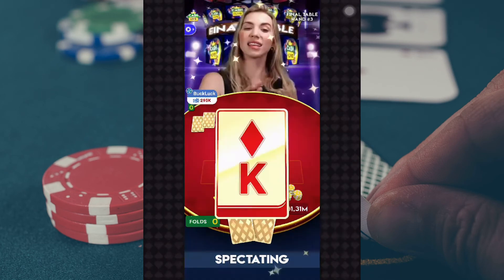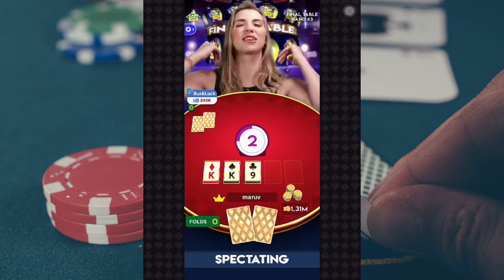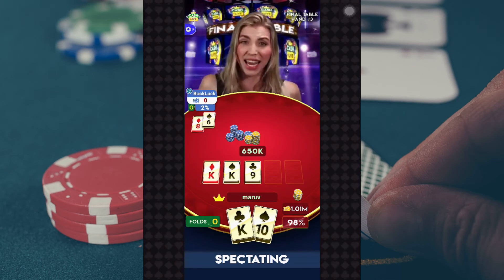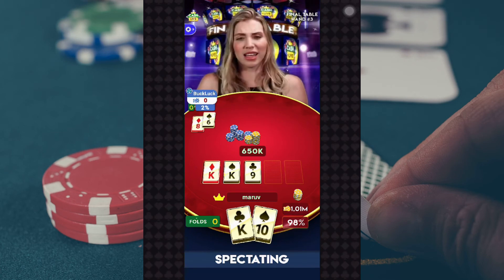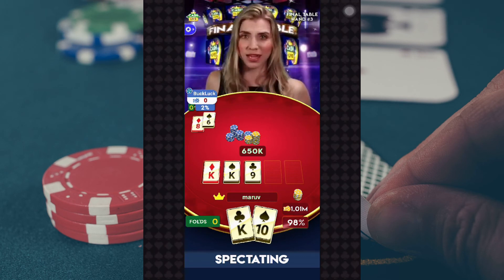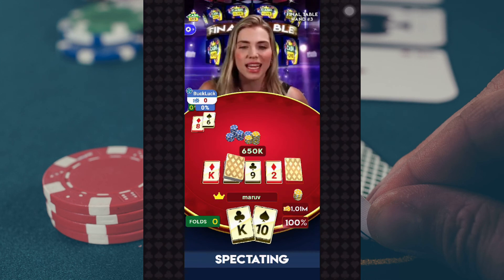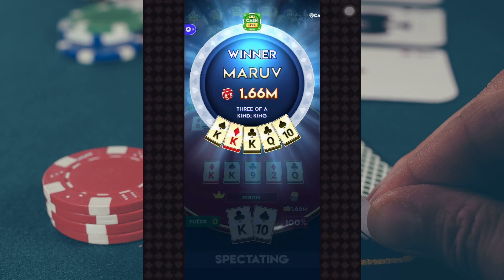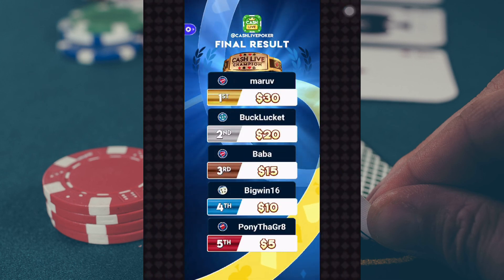Final table hand three. The flop is the King of Diamonds, the King of Spades, and the Nine of Clubs. No decisions left — we flip the cards. Maruv, the chip leader, holds King-Ten — trip kings for the chip leader! Buck Luckett holds Eight-Six. Buck Luckett needs serious runner-runner here, otherwise Maruv could end this tournament. The turn card is the Two of Diamonds — Buck Luckett is drawing dead. Maruv, with those trip kings, you are tonight's Cash Live Champion! Maruv goes home with $30, Buck Luckett with $20. Maruv, that virtual bracelet is all yours — wear it with pride.